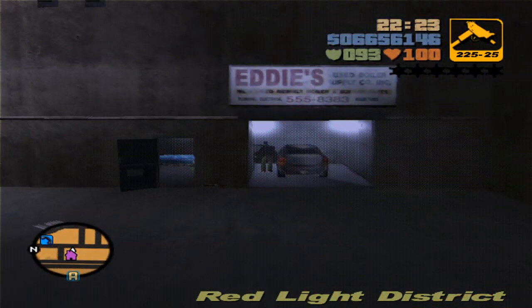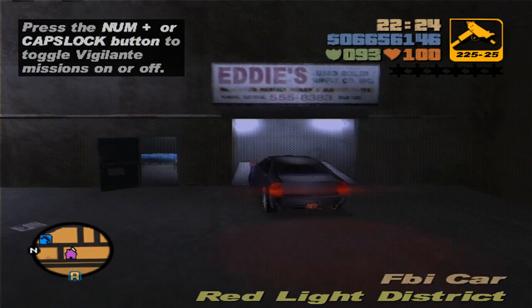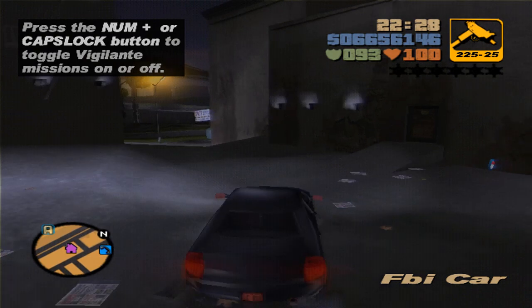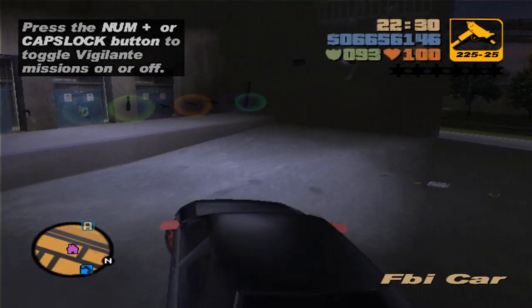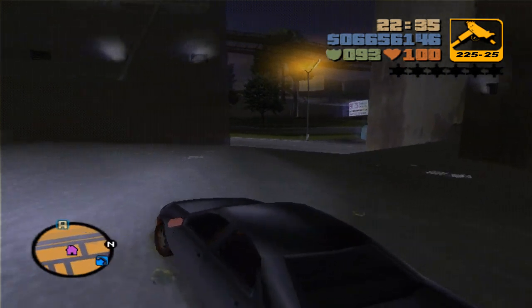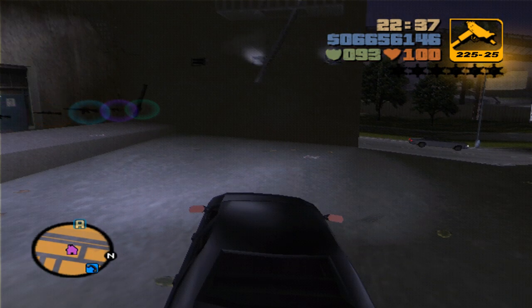That's how you get the FBI Cruiser — Enforcer — whatever you want to call it. My list said something slightly different but that's how you get it. It's actually a pretty cool car. I'd keep it, but I need to get it to the emergency vehicle crane. Good luck with this one.